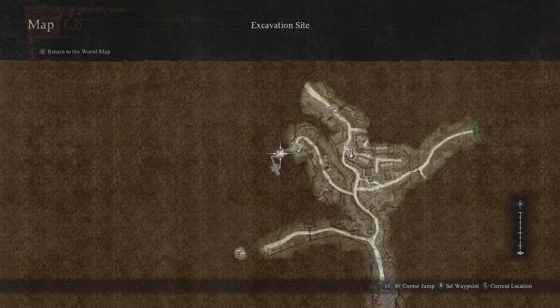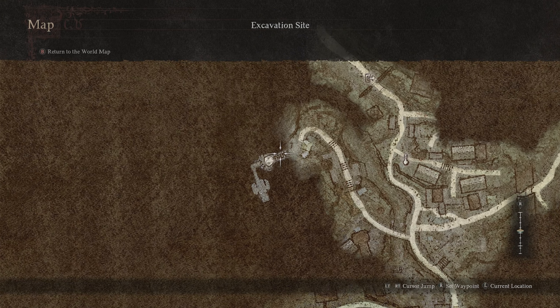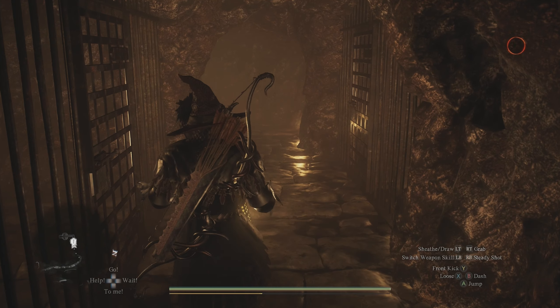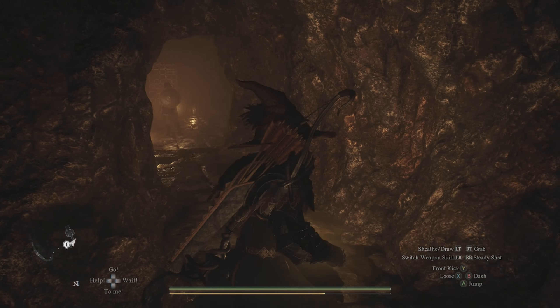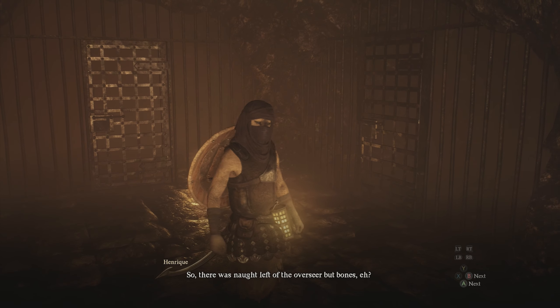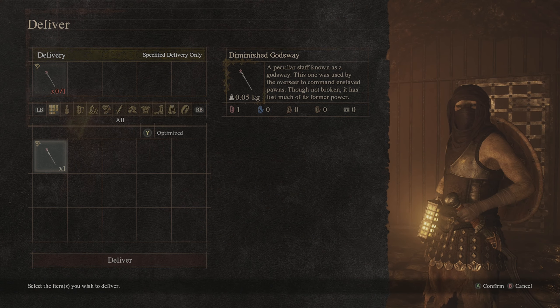In case you can't remember how to get back to the cells, we'll show you the exact location on your map — it's on the northwestern side of the excavation site. Just make your way down to the cells where Henrique originally took you, and once you get close to him it will cue some automatic dialogue, and you'll be able to give him the godsway we picked up in the house.